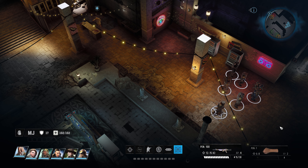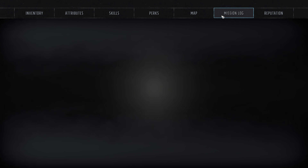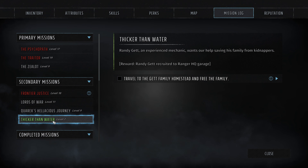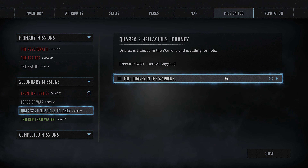We located the mechanic down here. After we took out Flab the Inhaler, we finally met the mechanic - he wants us to meet him at his homestead to help rescue his family. But before that, we're going to do Corex's Hellacious Journey first. Corex is trapped in the warrens and calling for help. I want to see what these tactical goggles are about, and 250 bucks isn't bad.